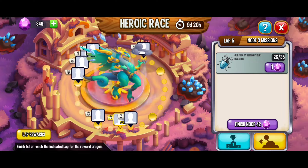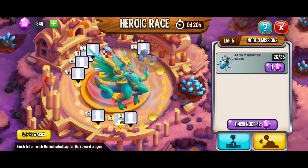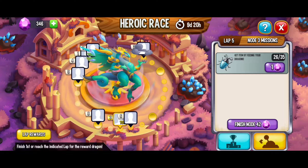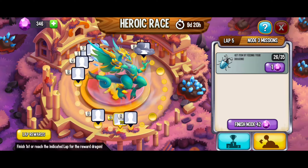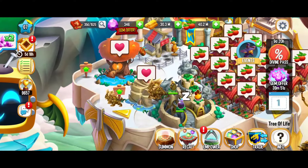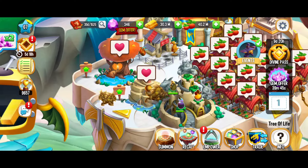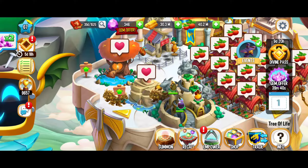Hey, what's up everybody, this is Toasty Gamer Boutique. We're here playing Dragon City and this is the heroic race. In this video we're going to cover lap 5. I already finished node 1, which was to breed six different dragons. We're going to see the same technique I used for that — basically just breeding the terra and terra dragons. It took a little bit of time but we ended up getting those olive branches in just a perfect amount of time.